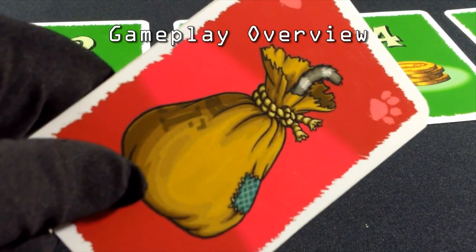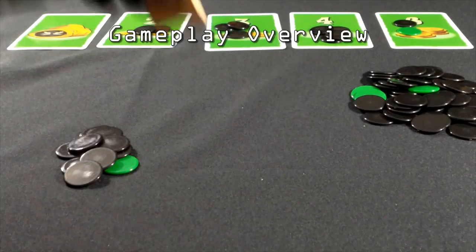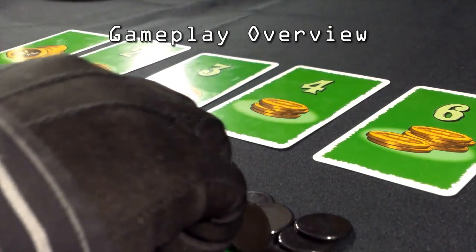In this 5 player setup, everyone gets a set of cards with 1 card randomly removed before each game. Then each player gets 11 mice chips, and 1 player gets the first turn marker. Place mice chips on the mouse card indicated by their value.